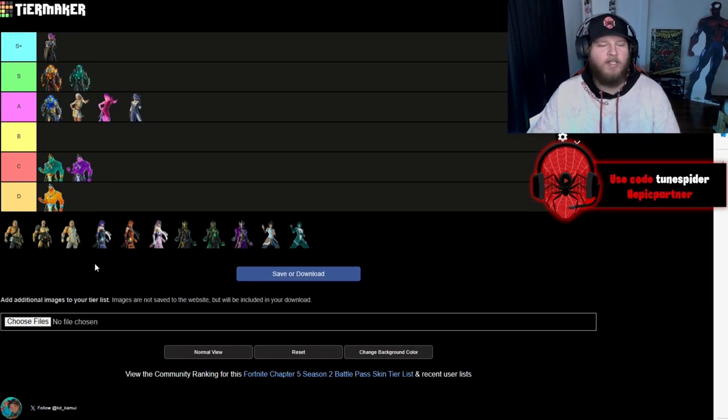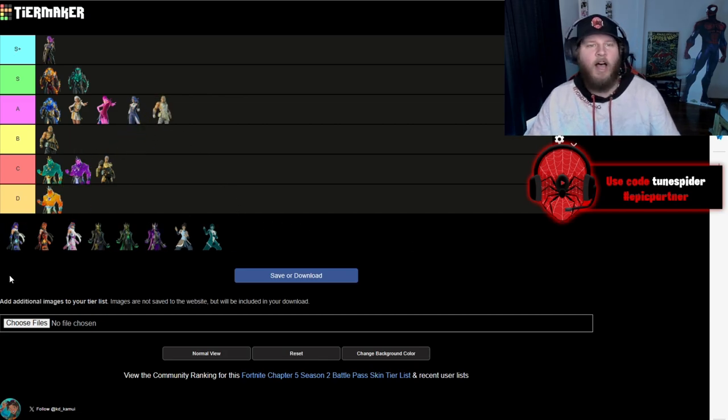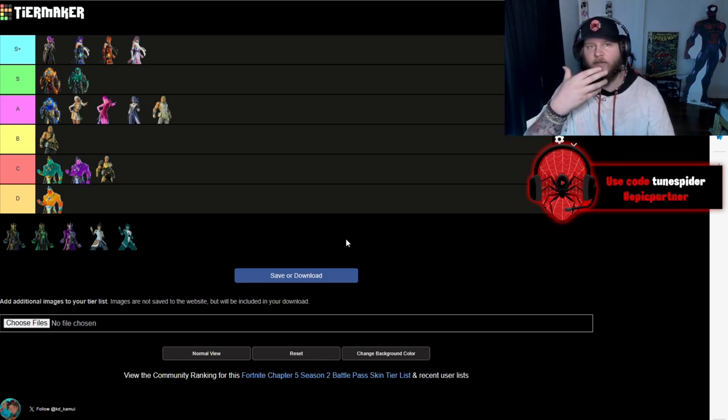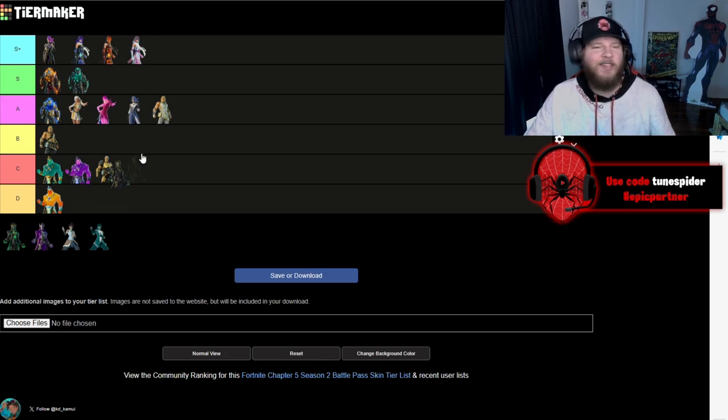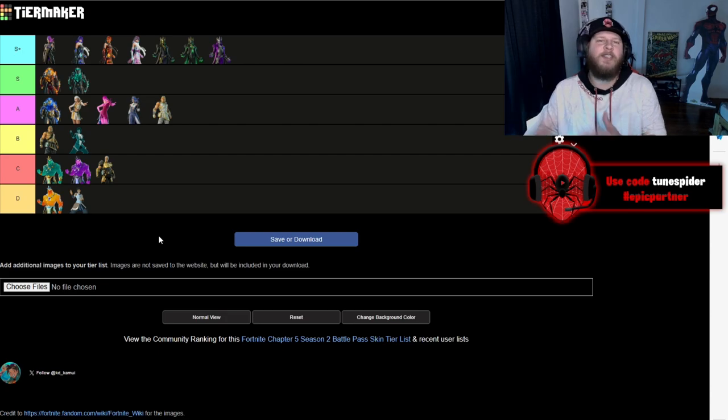Zeus — I don't know why they gave him camo pants. The base version going B. His second version going C. But the white and gold trim version going A. Artemis is my favorite skin in this battle pass — they did such a good job. All three versions going S Plus — they all look so clean and badass. Hades is another S Plus — one of my all-time favorite tier 100 skins, they absolutely cooked with it. The Kora skin — base version going D, it's one of the weakest anime skins we've gotten. But her all-blue version with the white glow eyes going B.